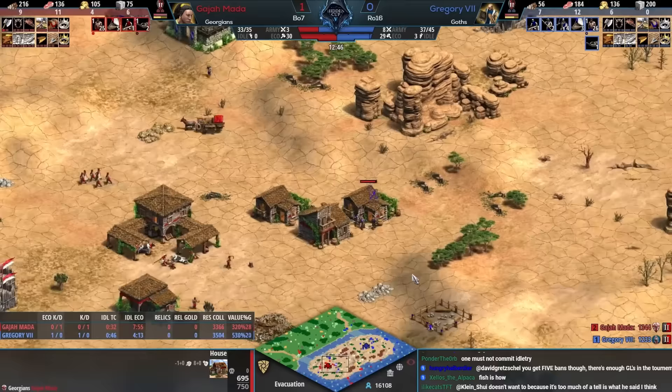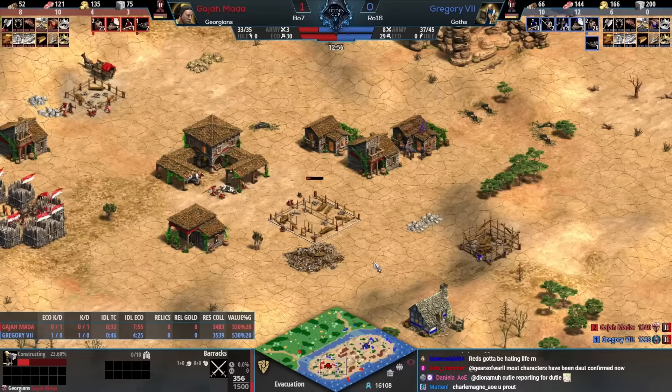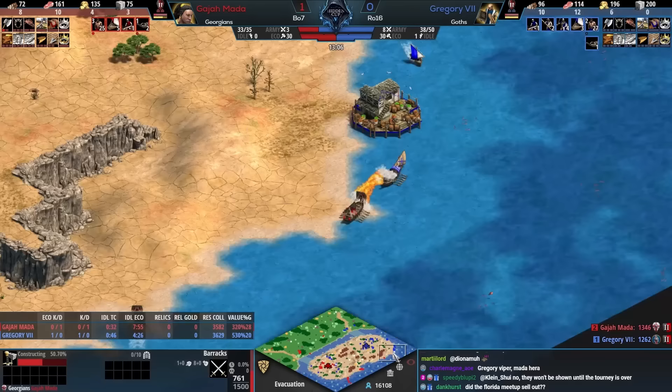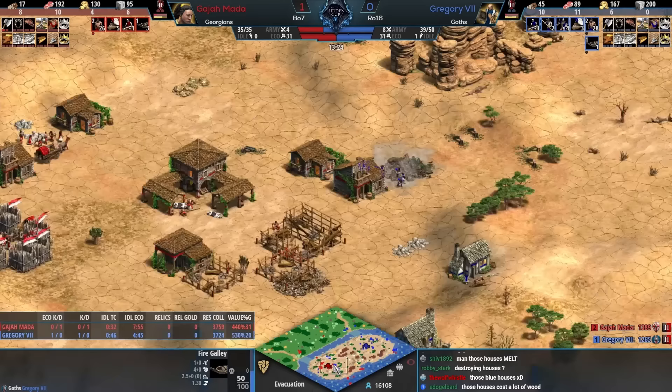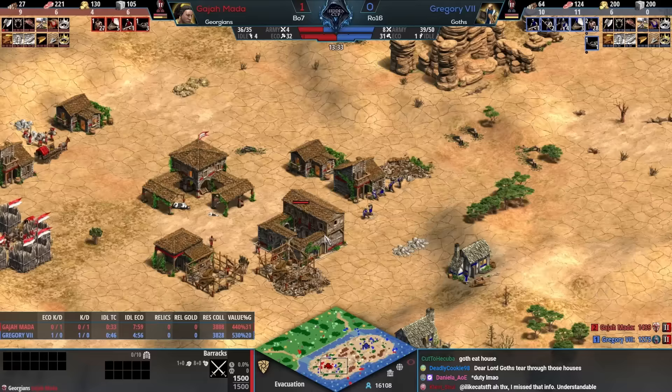Villager down, rhino down — fighting back on water, builds the tower, defends from the men-at-arms. We said the same thing about Gregory in game one when Gregory was behind, how impressed we were. I am equally impressed with Gajamata — so many bad things thrown his way and for now he seems somewhat okay. Players that do this well in both clean and messy games — Gajamata clearly comfortable in literally any situation.